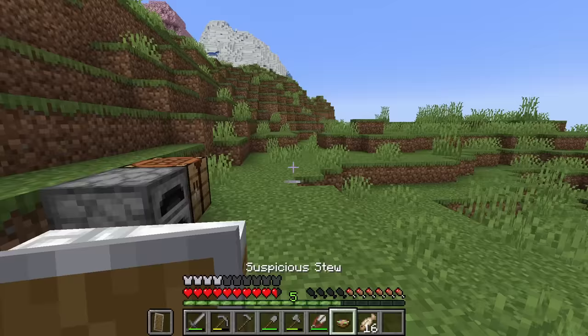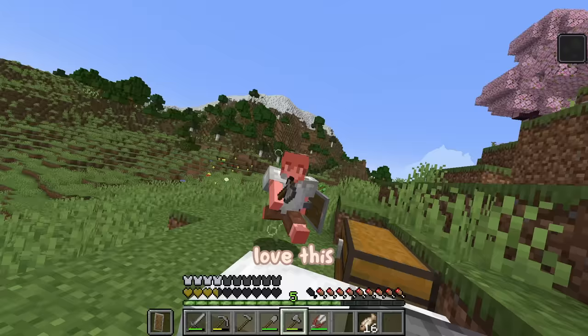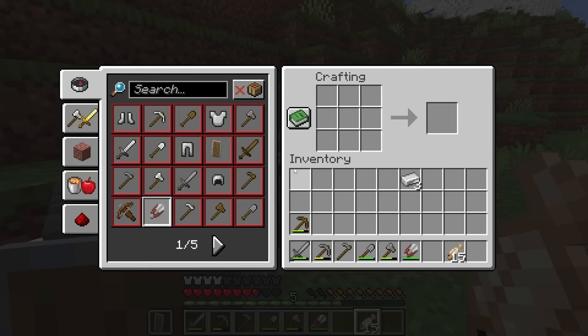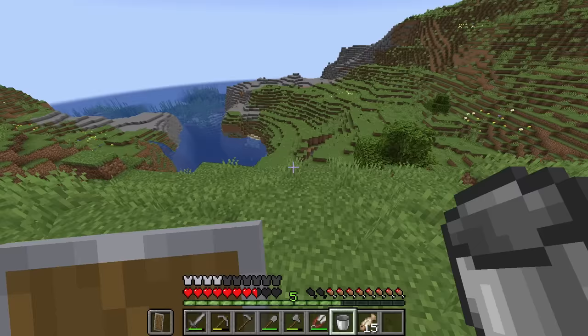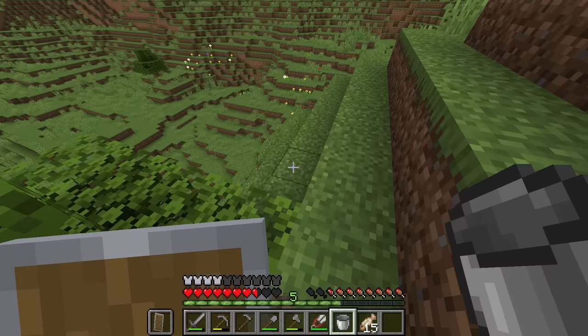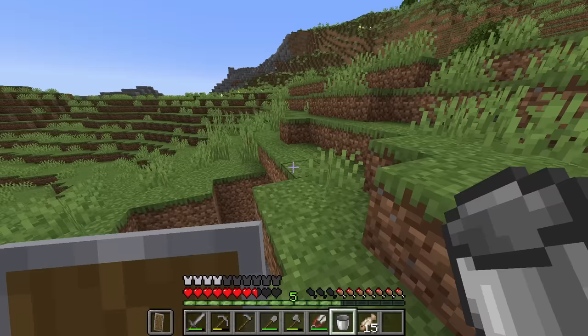Let's see what this suspicious stew is about — oh, poison. Okay fantastic. Before the day gets ahead of us, I would like to start a little farm and we can plant our potatoes and carrots, maybe even start a little sugar cane farm. I really want to have a very solid start so that we can build really cool things in this world and just progress a lot faster than I usually progress in my Minecraft worlds. So food and sugar cane is a must.